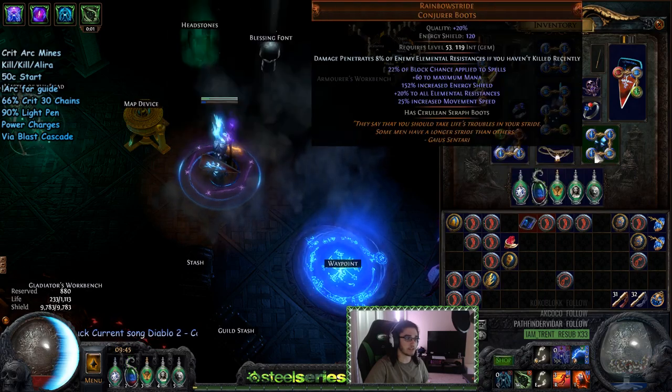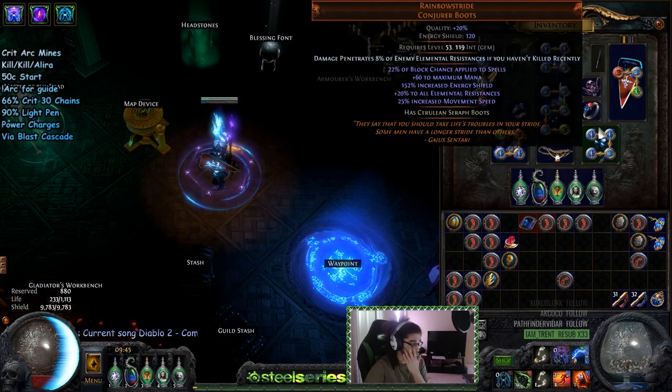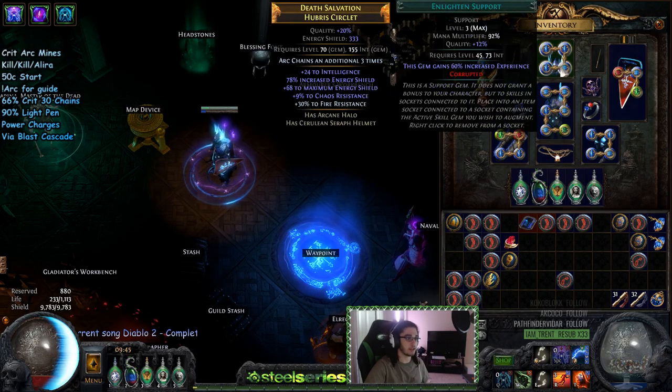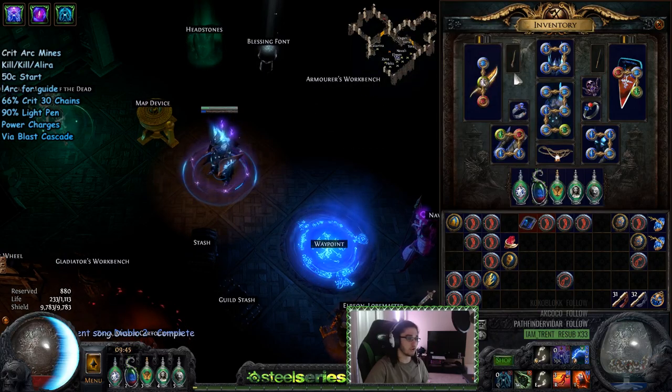I've also got Faster Casting and Flame Dash in my boots, Blood Magic, Blasphemy, and Temporal Chains — you can use whatever you want here, I just figured Temporal Chains would be nice to prevent melee mobs from hitting me. In my helmet I've got Clarity, Enlighten level 3, Wrath, and Discipline.